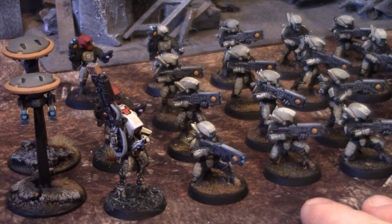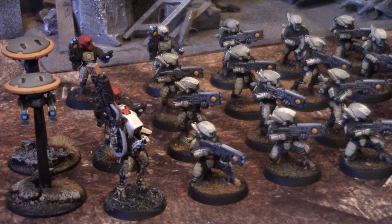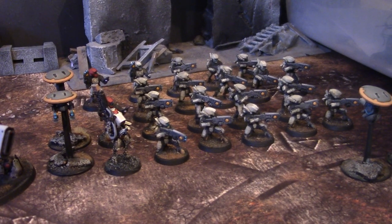So you can have 10 Breachers with 30 shots, hitting on 2+, rerolling ones. That means it's almost 50/50 that you'll even miss one shot. Now let's talk about wounding. They are strength 6 and they only do one damage. So it's basically: make 30 saves at minus one, take one wound per save. If it's a 3+ save, it's now a 4+.